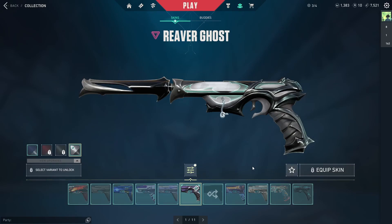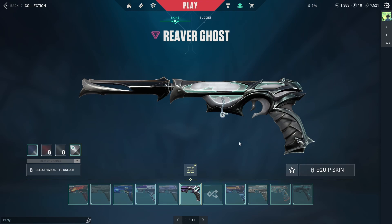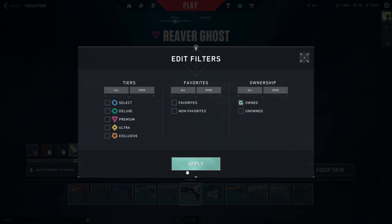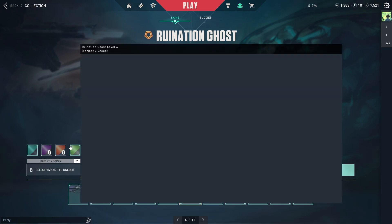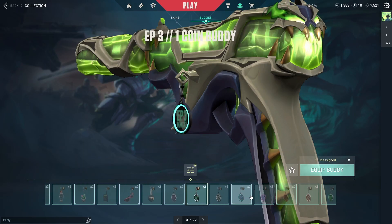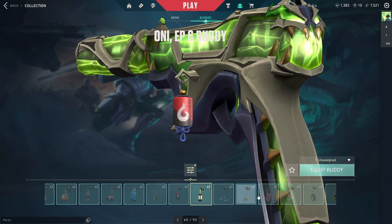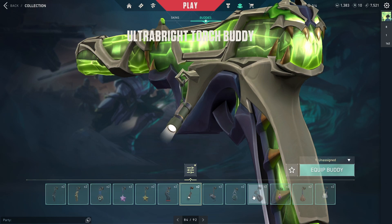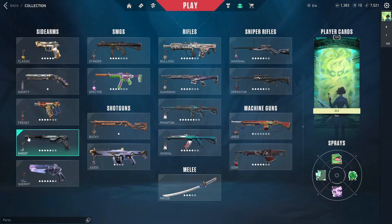For Ghosts, I have the Reaver Ghost in both purple and white — I love it. The Reaver Ghost and Reaver Op are my favorite Reaver skins. I also have the Ruination Ghost. For a long time I rocked the green Ruination Ghost with the little green spider buddy — I thought it was such a cute combination.